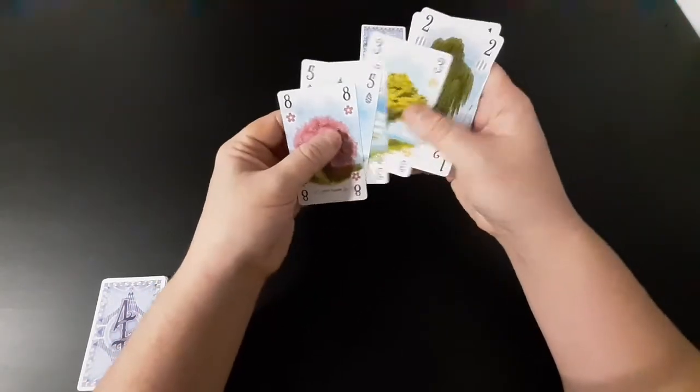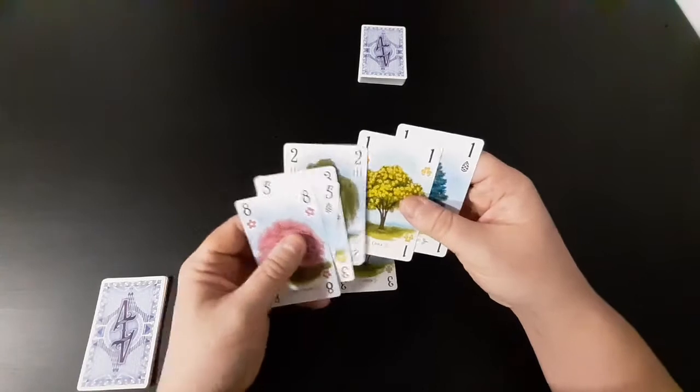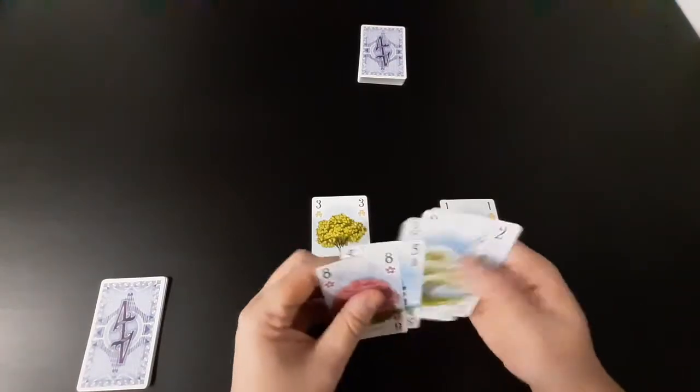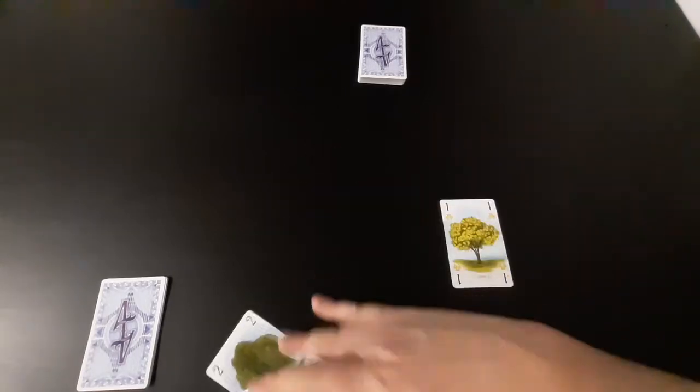To create a path we need to create a journey between two cards of the same species, in ascending order. So if we had something like that, for example, we would score towards the end of the game.